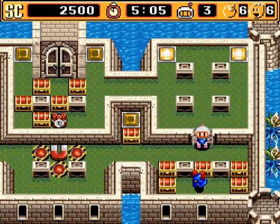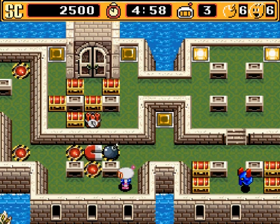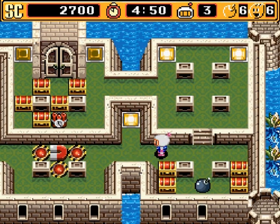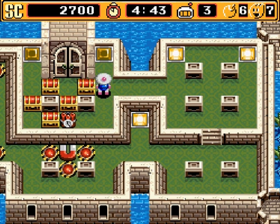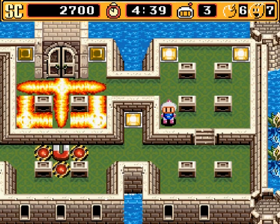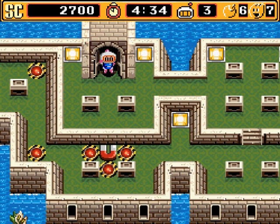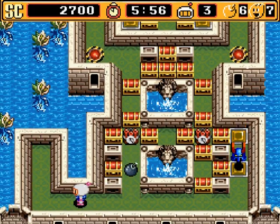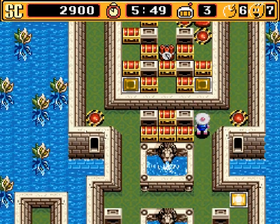Bomb blasts also can't travel downstairs unless there are certain kinds of stairs. I'm going to turn this magnet away so it doesn't get in my way. That was delightful - he just turned right into a bomb blast, and that wasn't planned! It doesn't matter if I blast the door now since I killed all the enemies. Alright, this level is done - onto level six. There's a boss on each seventh stage and a more menacing boss on the eighth stage.